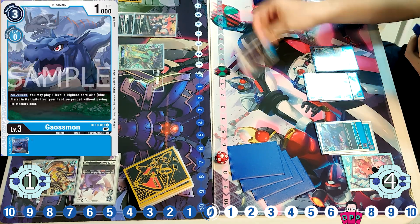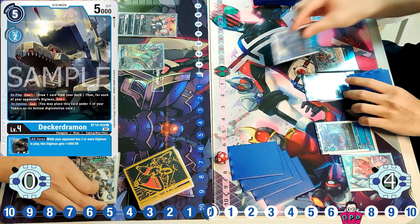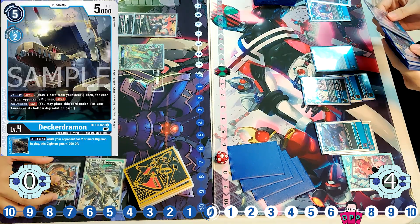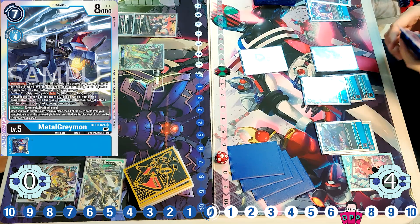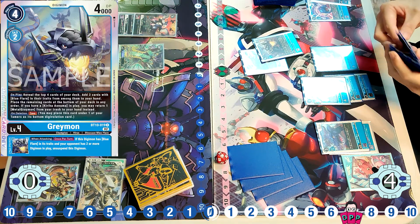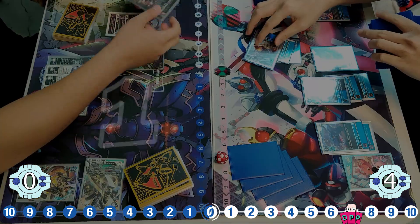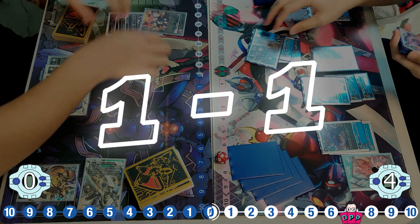The left player is only at 1 security left, so this is pretty much game over if he has the Metagreymon Mode in hand — which I believe he does. We see it coming down and going for the Digicross, putting in the Greymon as well as the Meubodoramon, which stuns both the Dorugamon and Maxmon, so he goes for game very easily.